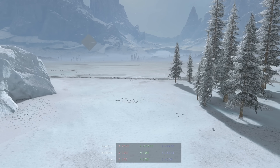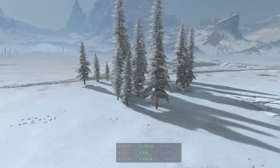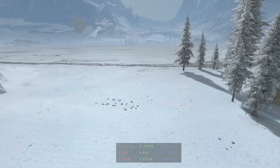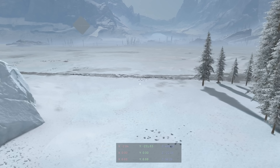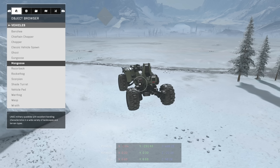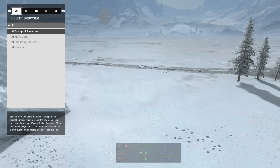The nav mesh was just generated. You're going to have to regenerate it anytime you place new objects, because if you put down a tree, the AI won't see it unless you generate a new nav mesh — they'll just run into it. Do this after you get your map completed, at least your block out. To spawn AI, go to Gameplay and then go to AI.